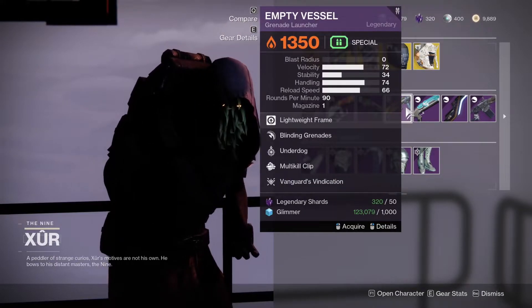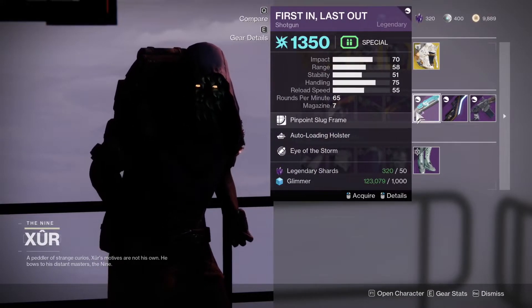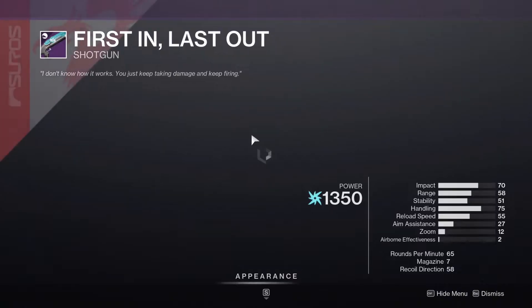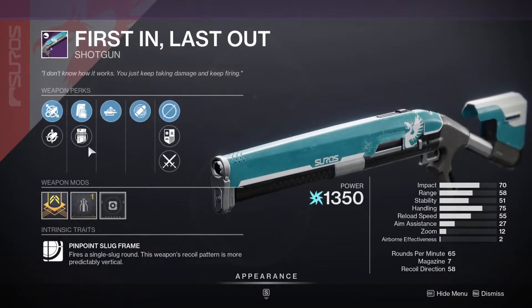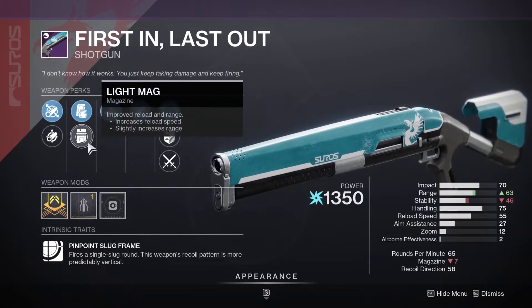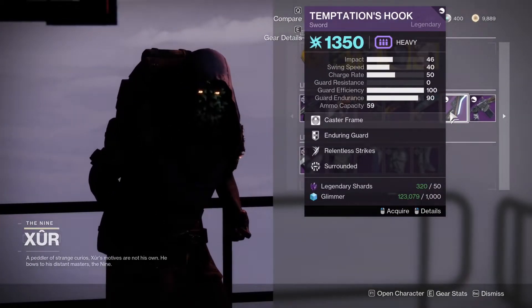Empty Vessel with Blinding Nades — if you don't have a Blinding Nades grenade launcher, it can be pretty good. First In Last Out with Auto Loading and Eye of the Storm — it's got range perks, Light Mag and Small Bore. Not bad if you haven't got a decent Air Slug shotgun for PvP.